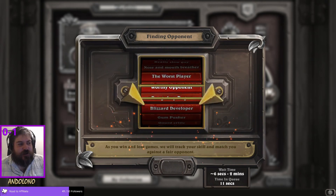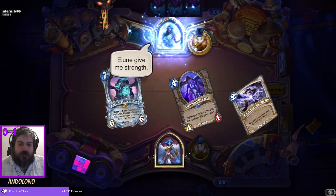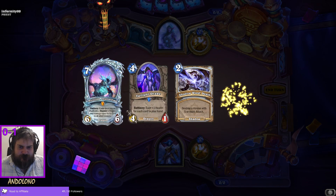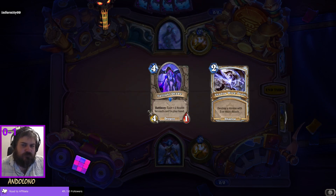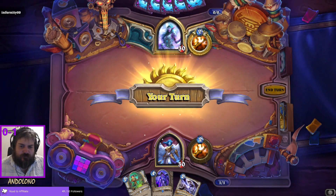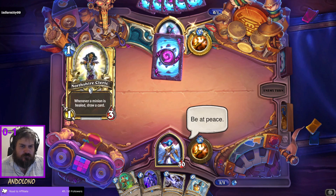I completely forgot that Aviana had been taken back down to nine. I don't play Wild at all — I don't particularly like it — but I do remember Aviana being the blight upon Wild. So I was kind of surprised when they buffed it. Blessings to you, be at peace. Is someone injured?